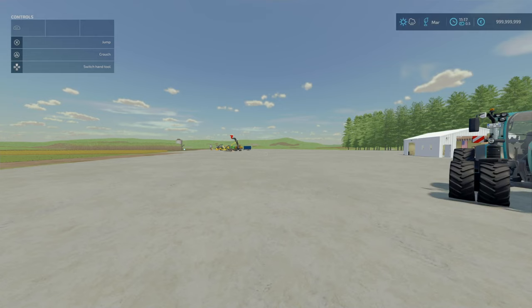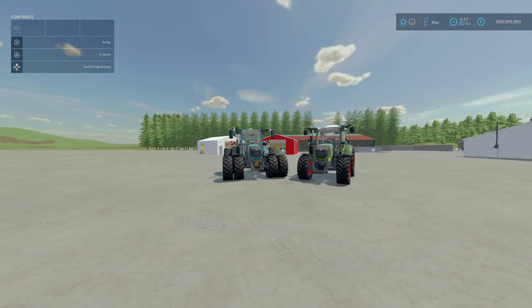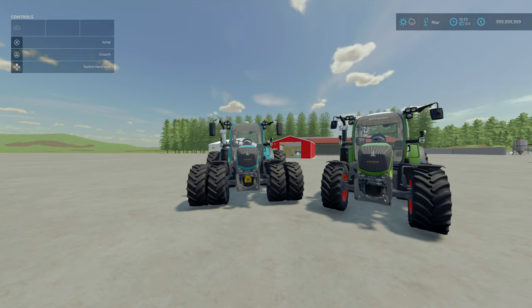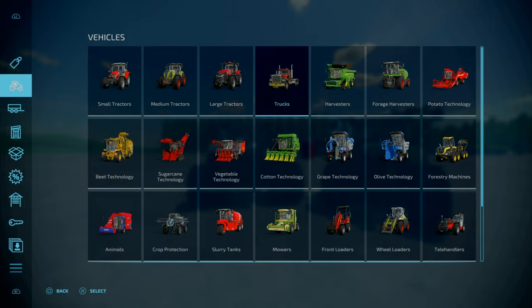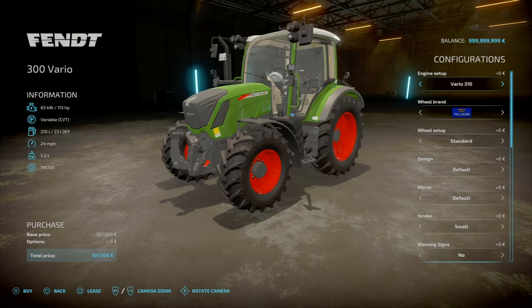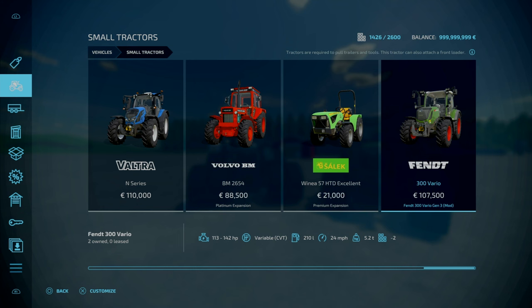I'm going to switch things up a little bit. The John Deere and Slyge stuff we're going to look at last. This is the Fendt 300 Vario Gen 3, by VR Power Bower Simon. 15.69 megabytes to download. 26 slots for console. Essentially this is a small tractor — find it under Vehicles, Small Tractors. 107 grand initially. Slot count is 26, goes down to 2. Weighs 5.2 tons. Top speed 24 miles an hour. 210 litres fuel capacity. Variable CVT transmission. Horsepower ranges from 113 to 142.